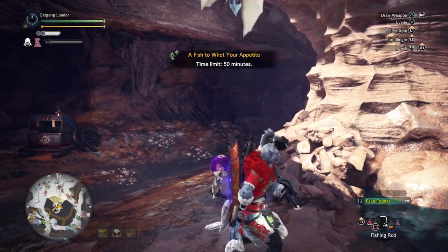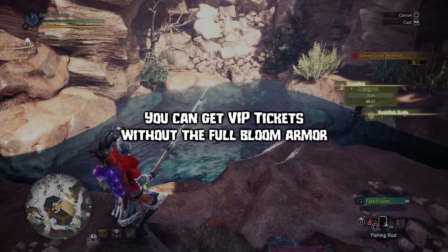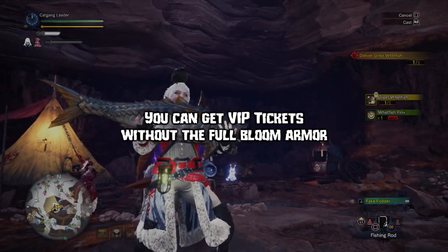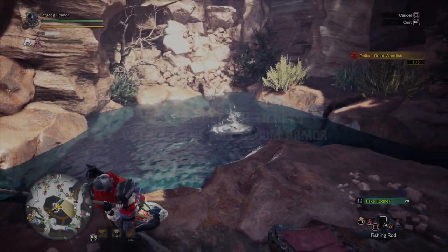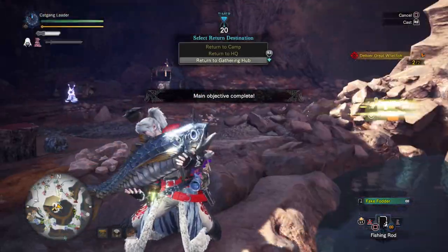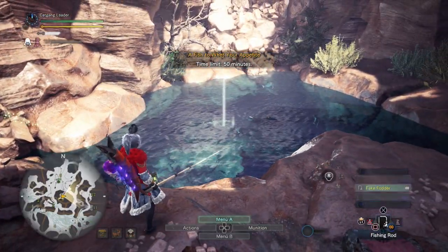You also have a chance to get VIP full bloom tickets anyway without the full blossom armor, and will have more than you need at some point by just casually doing the event quest, so it's up to you. But I would really recommend prioritizing Kirin for more rewards. There is one dango that maximizes your rewards and can always be eaten — it's lucky cat, and if you're short on vouchers, join an online session where someone always uses one.